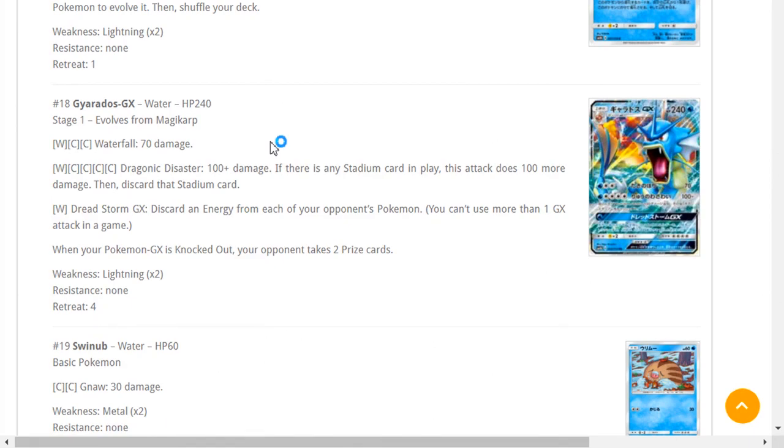Draconic Disaster does 100 damage, and if a Stadium is in play it's 100 more — 200 damage with Choice Band is 230, which knocks out Gardevoir but not things like Metagross. You'd need two Aqua Patches and a DCE to charge this up in one turn, and you generally want more than one attacker charged and ready. With Raichu picking up steam and Zerkatree GX promos coming, and you're weak to Zerkatree, I think Gyarados is definitely bulk. It's fun when it works, maybe 60% of the time, compared to Gardevoir or Golisopod working 90% of the time.